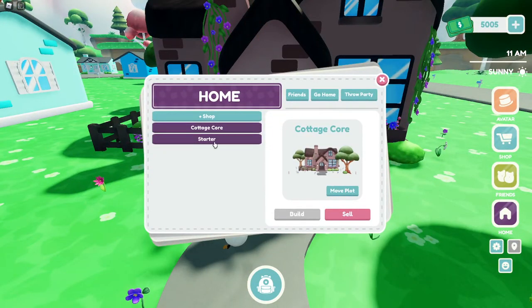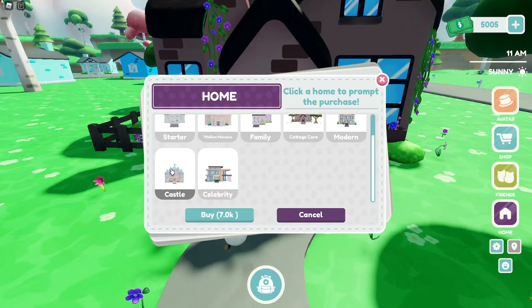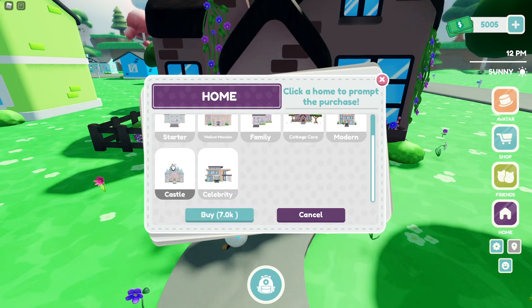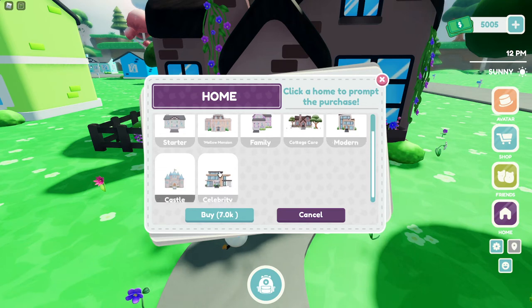If I go to the shop — this is 7k. Actually, I think the cottage was 3 or 4k, not 7k. The castle is 7k though, and then there's one that's 10k. I thought that one was the 10k one, but that one's the 7k and the other one's like 3k or 4k. I kind of want the castle.